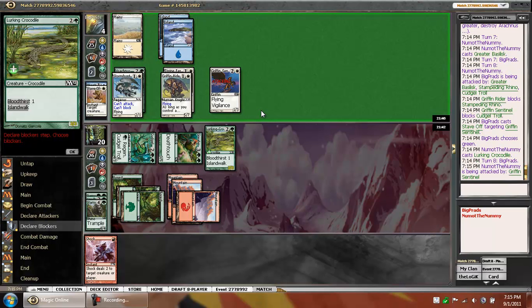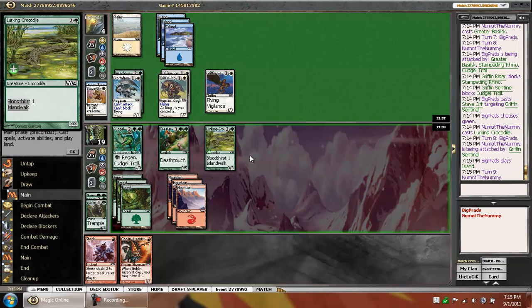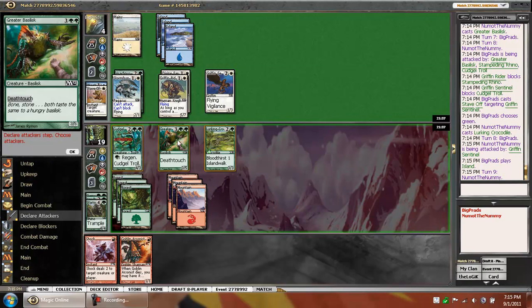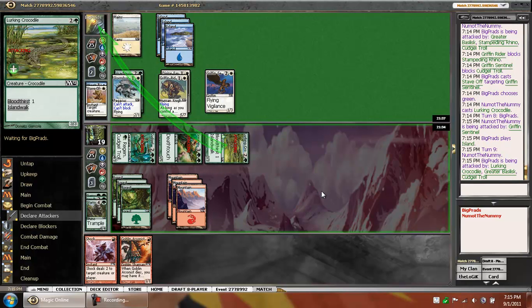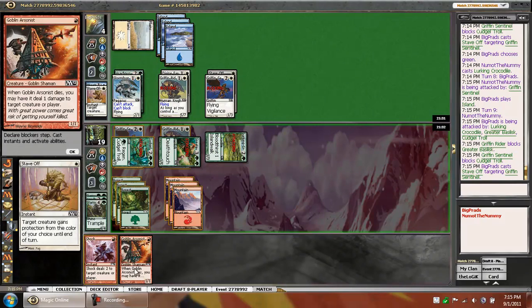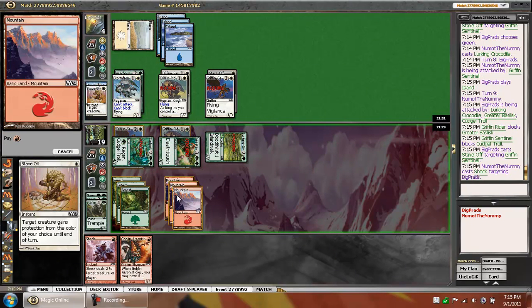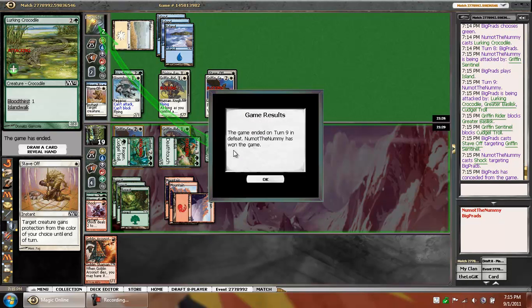Poke me for one. He could have some options here now, but he looks like he's F6 potentially. Hopefully he's just dead. Stave Off again — yikes. See if the Shock is for the win. He has dead on summon — yep. Alright, game two.